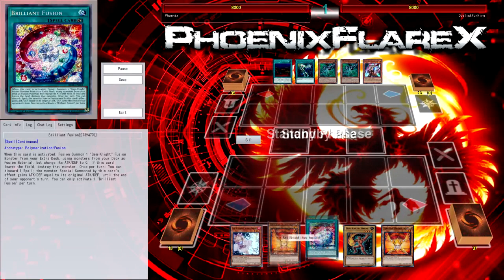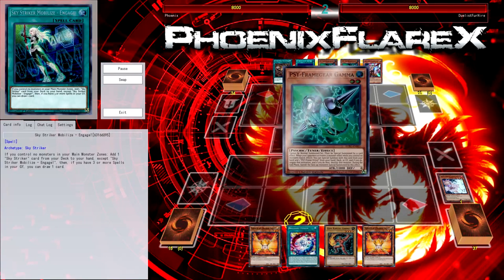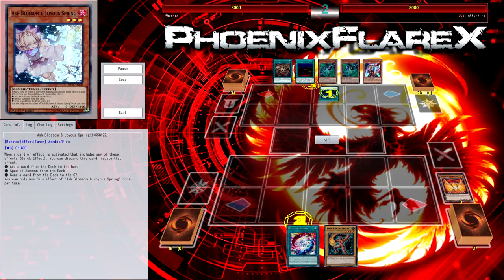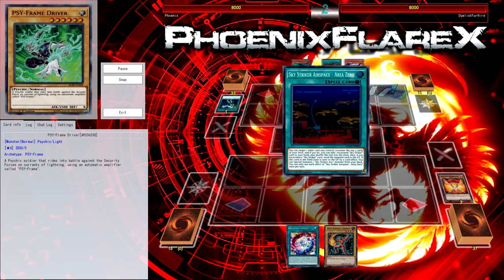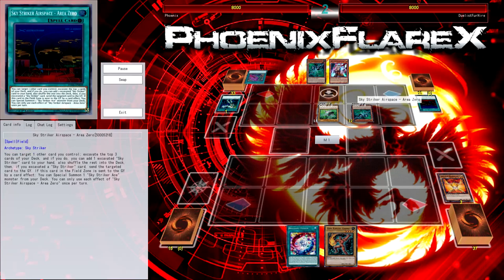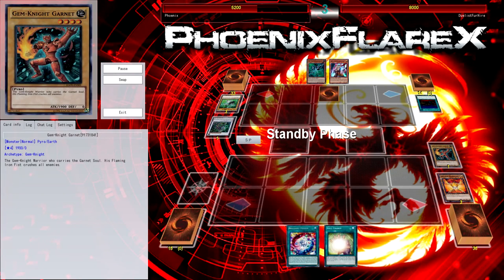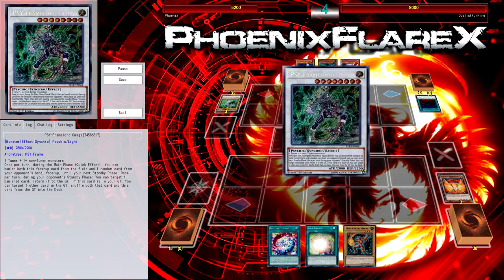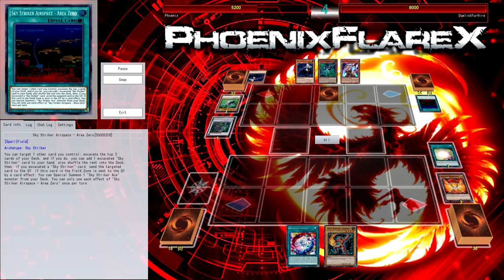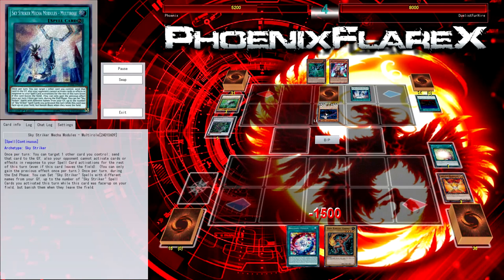Going into the next game, my opponent chose to go second against me. After the first match where they tried going first against World Chalice and bricked, I guess bricking scared him. He chose to go second in the sided game, keeping his deck built for going second. But I just bricked — I had a lot of hand traps in his deck too, with the Gammas and Ogres. I just couldn't do anything because I opened Garnet, Brilliant Fusion, and Heralds and stuff. I opened legitimately one of the worst hands my deck could produce.